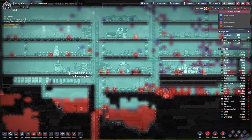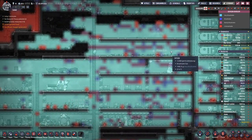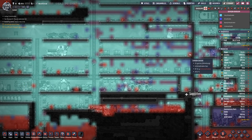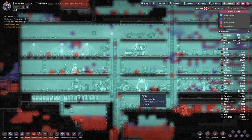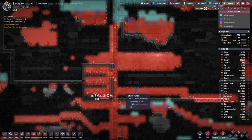Oxygen-wise, we are looking quite good. We have these red things that move around — that's the carbon dioxide, which will eventually settle down here.